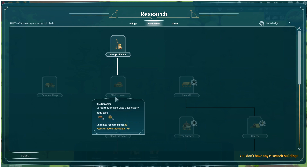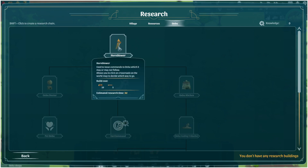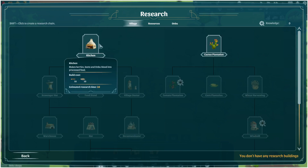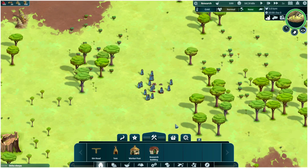There's a file extractor - file from the Ombu's gallbladder, okay. There's also this one here, the Horn Blower, which can command the Ombu for going left and right and stuff - really cool. There's kitchen and stuff which we'll be working on as we progress.